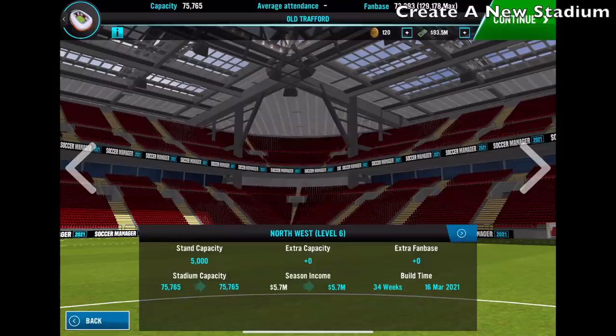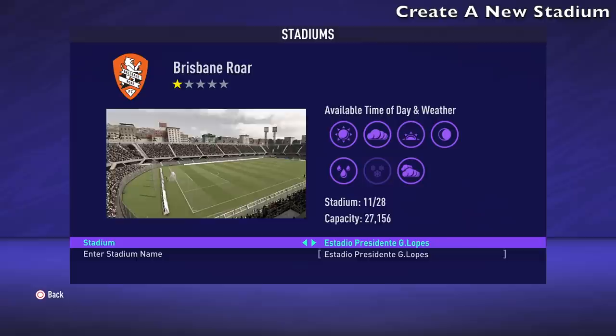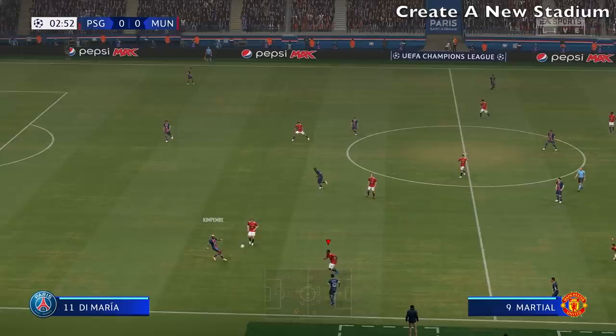You could also use create-a-stadium for teams that don't have their stadium in the game. Let's say you've got a team from Australia — obviously no clubs there have their stadium in the game. You could use the feature to design a stadium that looks close to what you see in real life, or something unique, instead of using East Point Arena or whatever the generic names are. You can use it for clubs without a licensed stadium, and then that stadium could transfer over to career mode. There's so much possibility — it baffles me why this isn't in a football game.